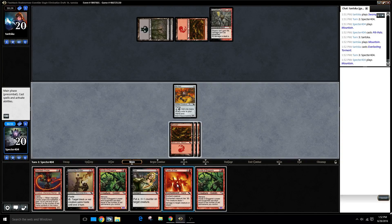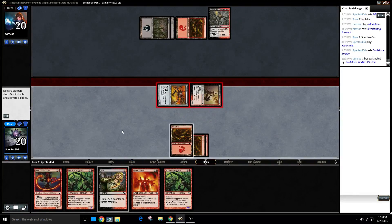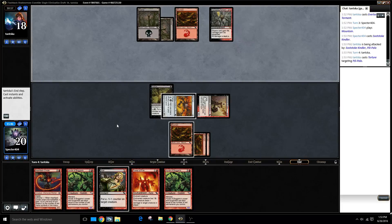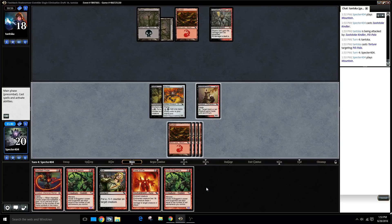I can attack, filter one - play the Kindler and attack for two. My opponent's Everlasting Torment is real weird when I go Power of Fire - it makes their life terrible. Let's see if they've got some removal - and they do. Annoying but fine. I think I'll just hold it up and get these cards down.